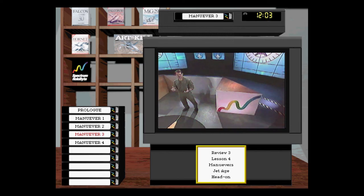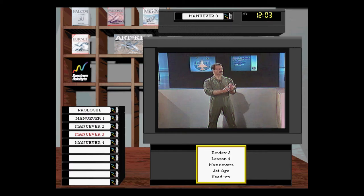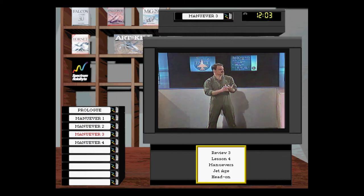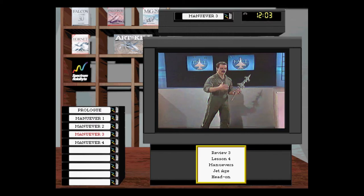Now let's talk about head-on BFM. Here are the head-on BFM DLOs. Given a head-on pass, first thing is to kill the bandit — employ weapons if you can. Next is to BFM and gain 3-9 line position on the bandit. The last DLO is, if you can't do those two, leave. Starting head-on, you have to think about how much energy it's going to take. We're going to talk about exchanging Ps energy for position — here we want position, but a head-on takes a lot of BFM energy.